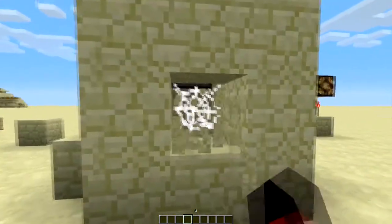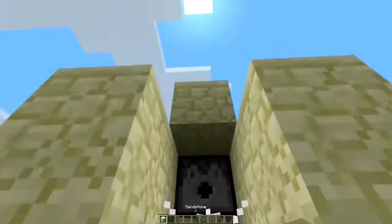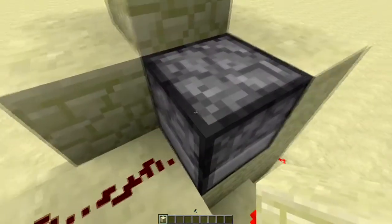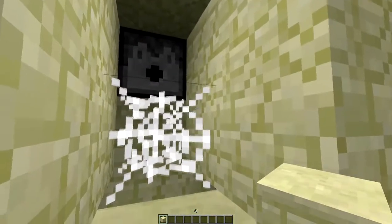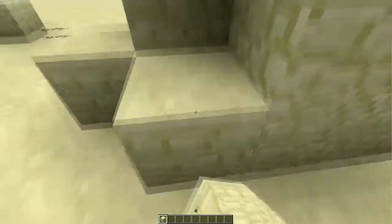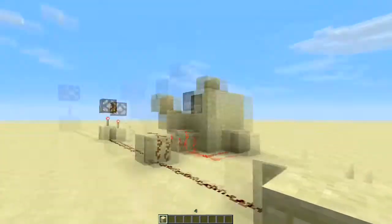The way it works is there's a dispenser up here that has blocks in it - it has 36 more uses before it runs out. When you push the button it switches the RS NOR latch, which turns this off, which powers the piston and it spits out one of those bricks. The brick falls through the cobweb - it takes about 30 seconds exactly to fall through the cobweb - and then it trips a little bit of tripwire down here which resets the whole system.